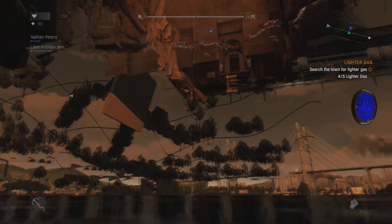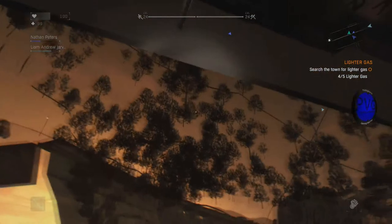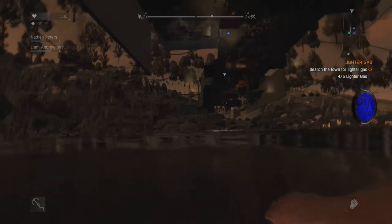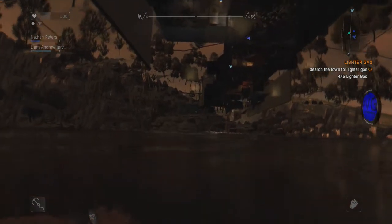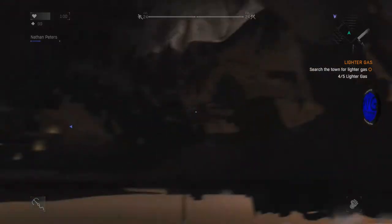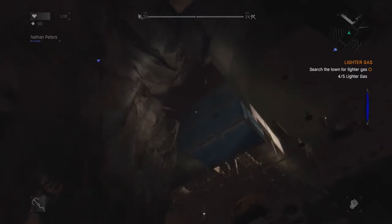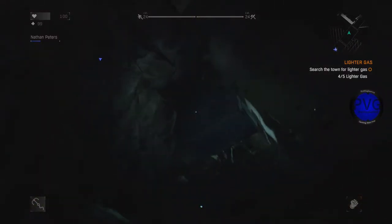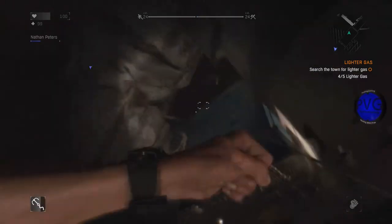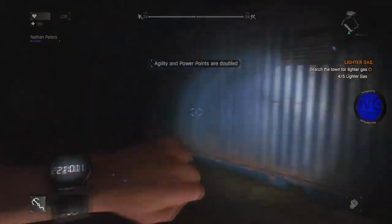Now we're going to show you how to get to the grassy tree area. You gotta find the crate area — the crate area is right there. Once you've swum all the way over here or fallen down and you want to get back up to the good spot, all you have to do is jump, and you'll see your cross areas close. That's where you want to jump — right there — and then you'll be back up to where we started, right in the glitch spot.